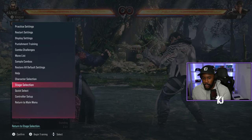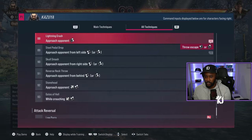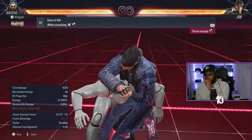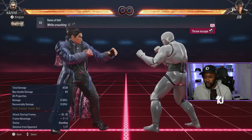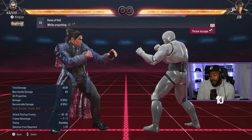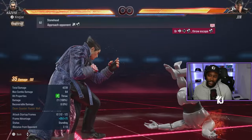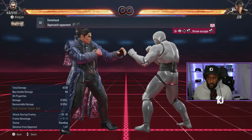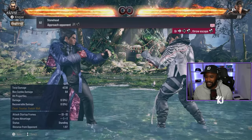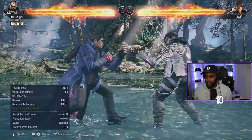For throws: he has down-back 1+2 throw and up-forward 1+2 — they changed the input on that one. Both are 1+2 break throws, so that's not ideal. You can also do forward 1+2. The damage is still 35, so the input change doesn't affect damage.